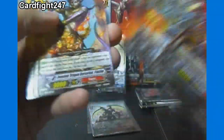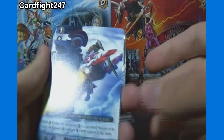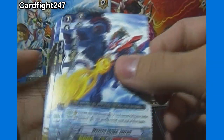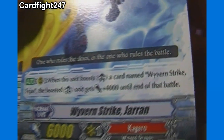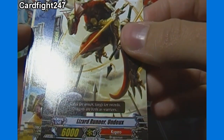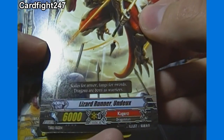I wasn't really paying attention to if any of these had any triggers on the top — I don't think any did, not that I noticed. Because on the cartoon series, if you know how to play, during attacks you can check for a trigger from the top card of your deck. We got 2 Waver and Strike Jerans — 5,000 Shield, 6,000 Power. And Lizard Runner Undux — not sure how it's pronounced, I think they used it once in the show — 10,000 Shield, Grade 0, 6,000 Power.